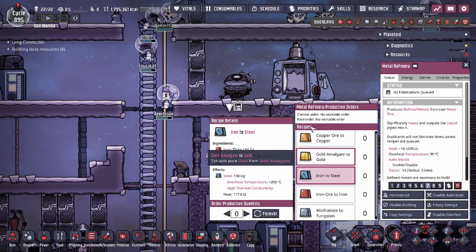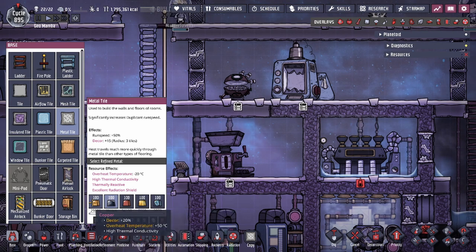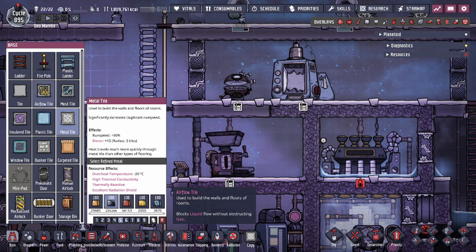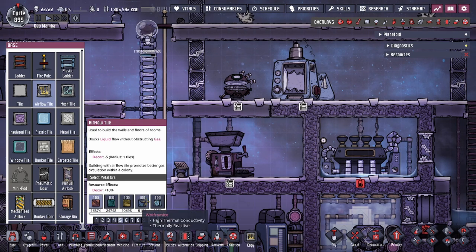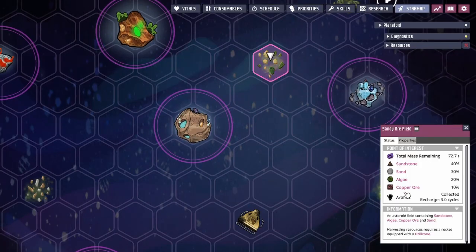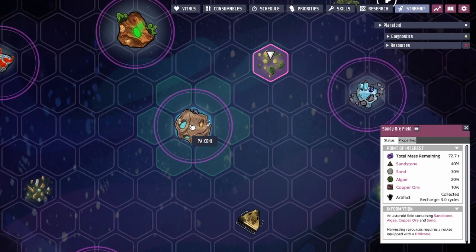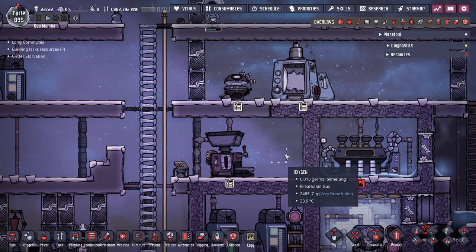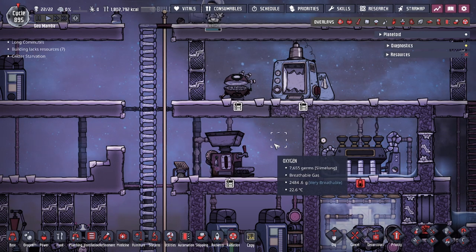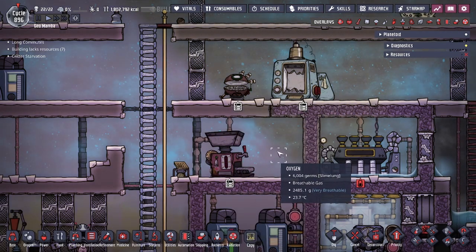Once you have all the ingredients, the steel recipe will appear and you'll be able to produce it. What makes steel great is that it acts as both a refined metal and a raw metal ore — you can use steel in anything that requires metal ore or refined metal. This is very useful because metal ores are finite. Until you get rocketry to fly to points of interest or strip mine other planets, you have a finite amount of metal ores, which makes you reluctant to refine all of them.